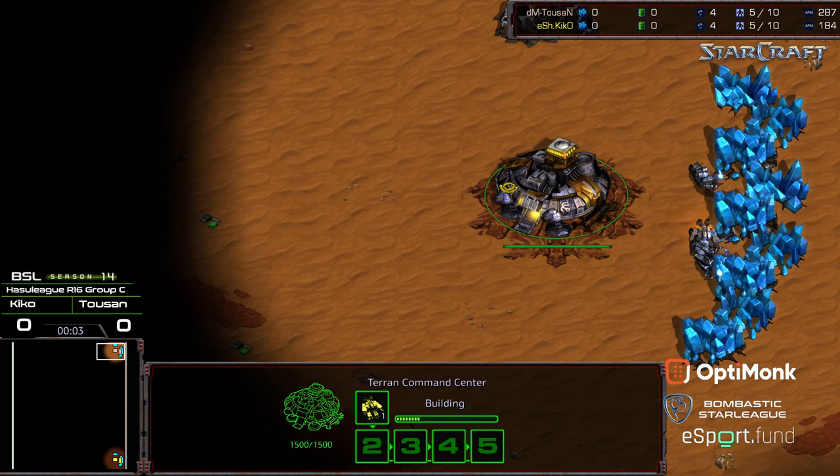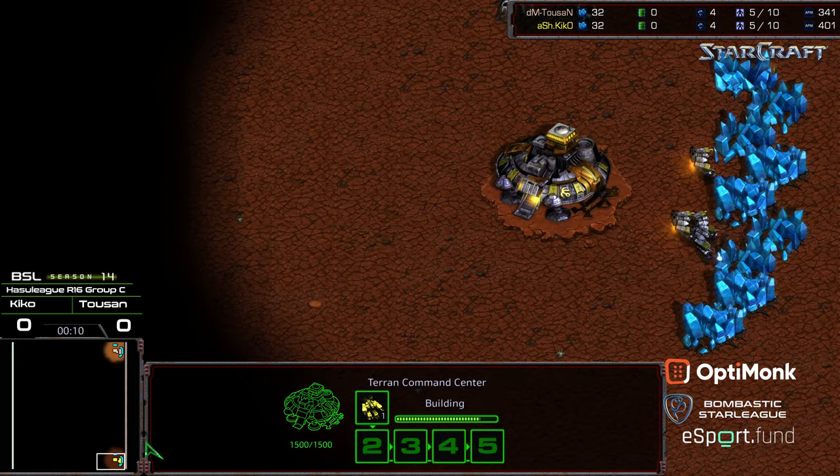Welcome to another commentary done by Diggity. In the upper right-hand corner, we have Toussaint starting as the peach-colored Terran — I think that is my first time seeing a Terran as that color. Bottom right-hand corner, we have Kiko starting as the yellow Terran.